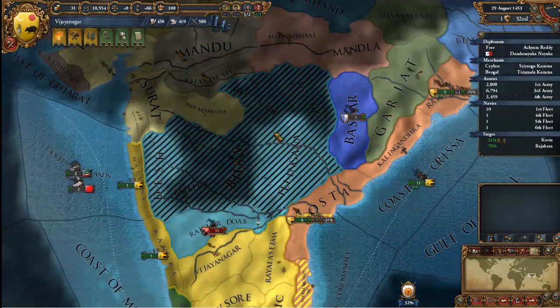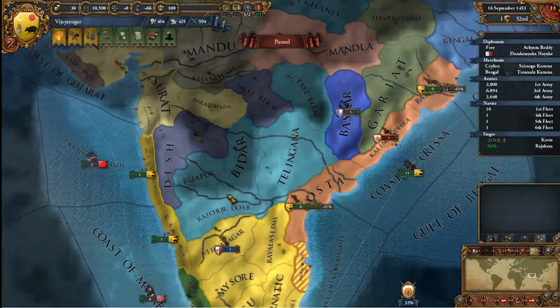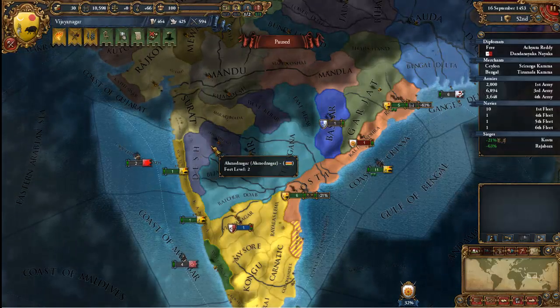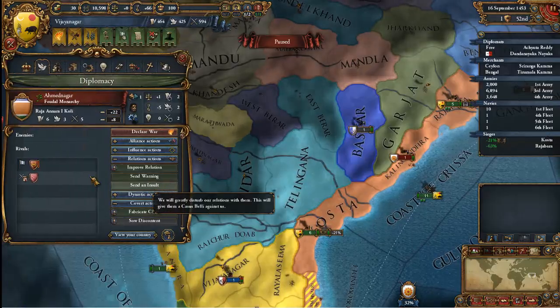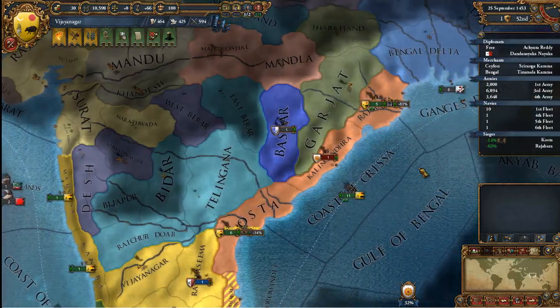Okay, so they're expanding. It's split into two — this is what usually happens, this is what happened last time as well. Ahmed Nagar appears and they become somewhat of an ally, but they're probably going to become assholes later on, so I'll need to take care of them somewhat soon.